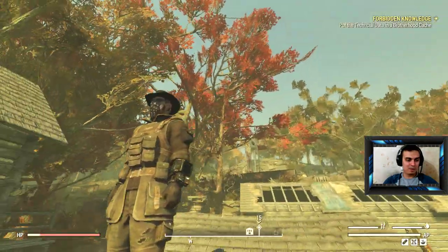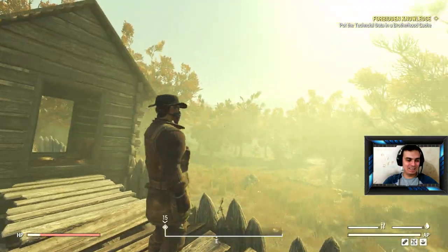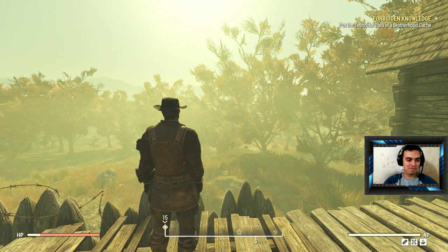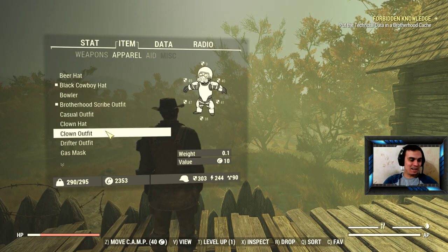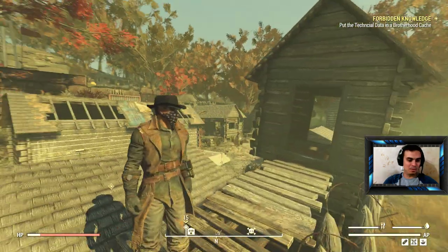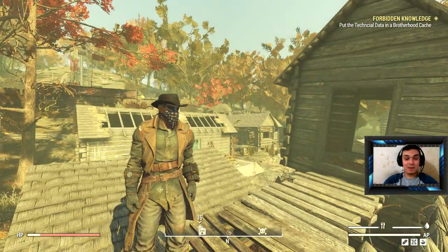It looks really cool with the cowboy hat, but I don't really like it a lot because it makes the character look sort of fat. So I actually think that the drifter outfit is the best choice. I mean look at this — this is way better. Well, that's my personal opinion. What do you think?